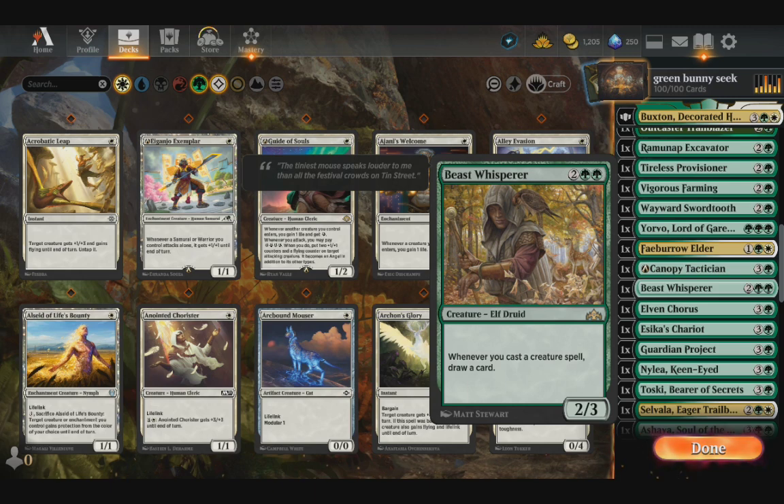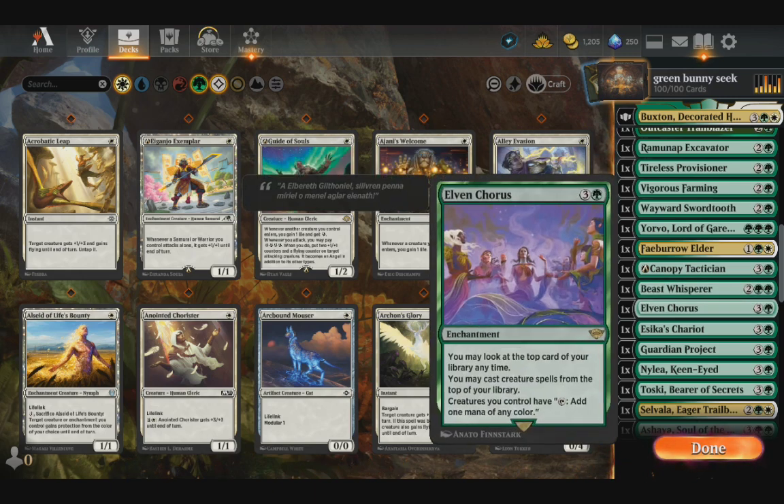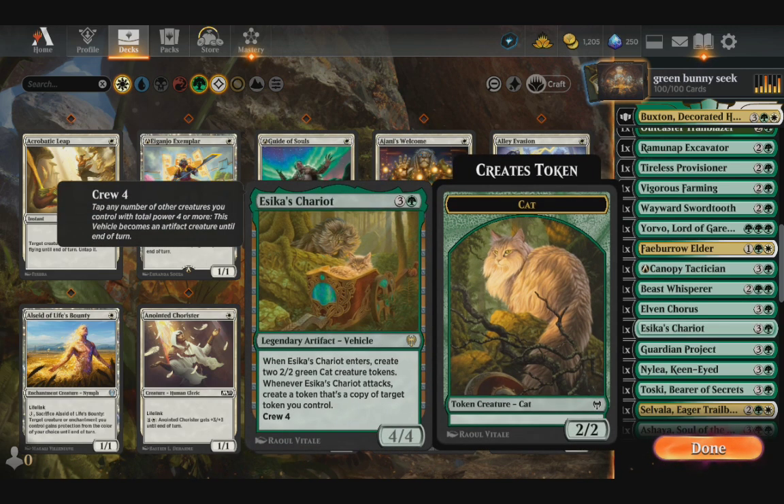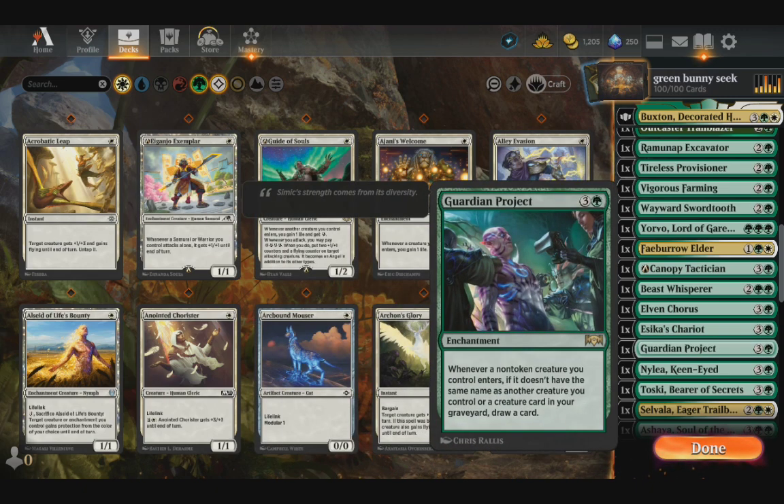This one gives you three mana. This one lets you draw a card, and it's not an enter-the-battlefield effect, so it does get around Illichnor. And Eska's Chariot — this one gives us more tokens and we can copy those tokens.